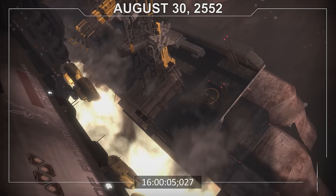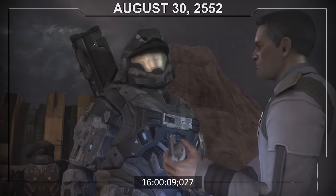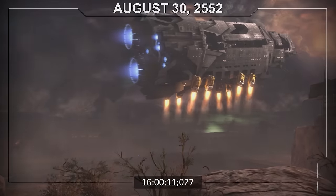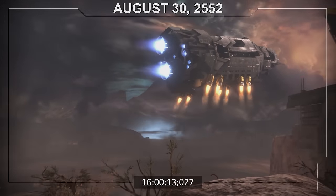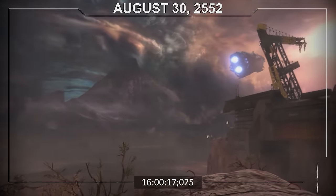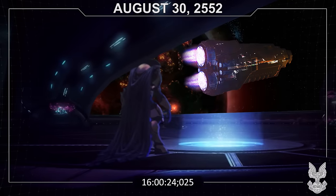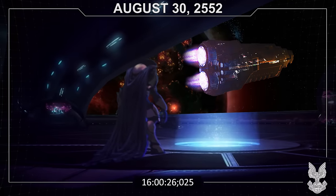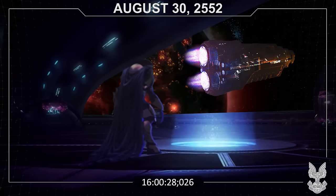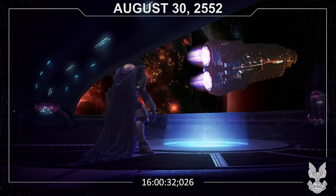The UNSC Pillar of Autumn, having recovered a fragment of Cortana from Noble Team on the now-burning surface of Reach, makes an emergency slipspace jump. Unknown to the crew, the jump was not as random as would normally be demanded by the Cole Protocol. Most of the ship's crew would enter cryostasis once in slipspace. From his flagship Seeker of Truth, Supreme Commander Thel Vadimi orders all ships in his command to pursue the Autumn. Neither party could properly prepare for what would come next.